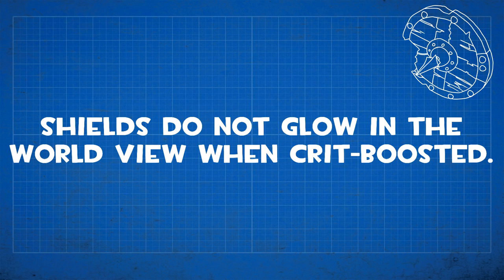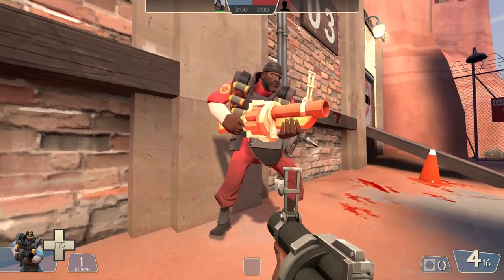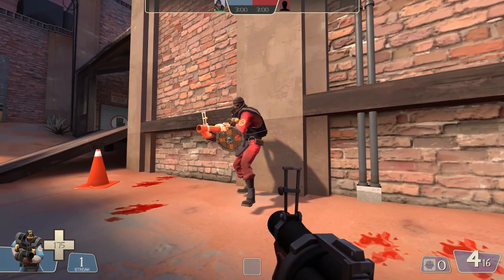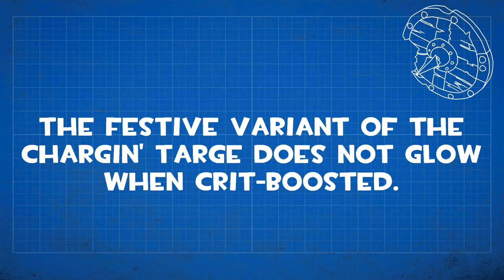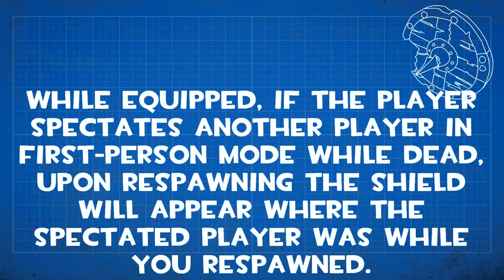Moving on to Demoman's shields — these bugs apply to the Chargin' Targe, Splendid Screen, and Tide Turner. The shields don't glow in world view when crit boosted; in first person they glow when crit boosted but in third person they do not. The Festive variant of the Chargin' Targe specifically does not glow when crit boosted even in first person — only the Christmas light wires glow. While equipped with a shield, if a player spectates another player in first-person mode while dead, upon respawning the shield will appear where the spectated player was, non-interactive and visible through walls, textures, and players.